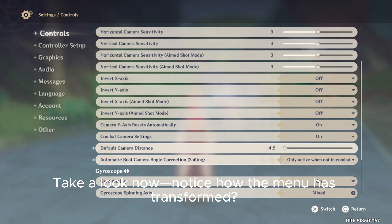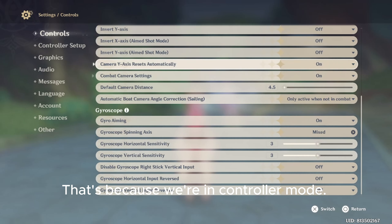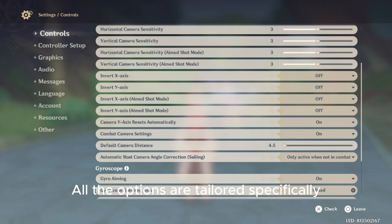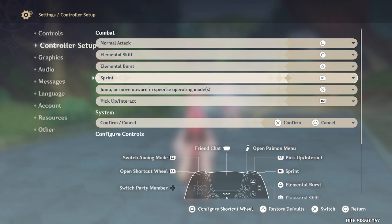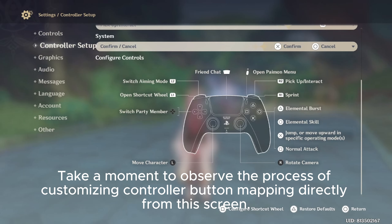Take a look now — notice how the menu has transformed. That's because we're in controller mode. All the options are tailored specifically for easy navigation with the controller. Take a moment to observe the process of customizing controller button mapping directly from this screen.